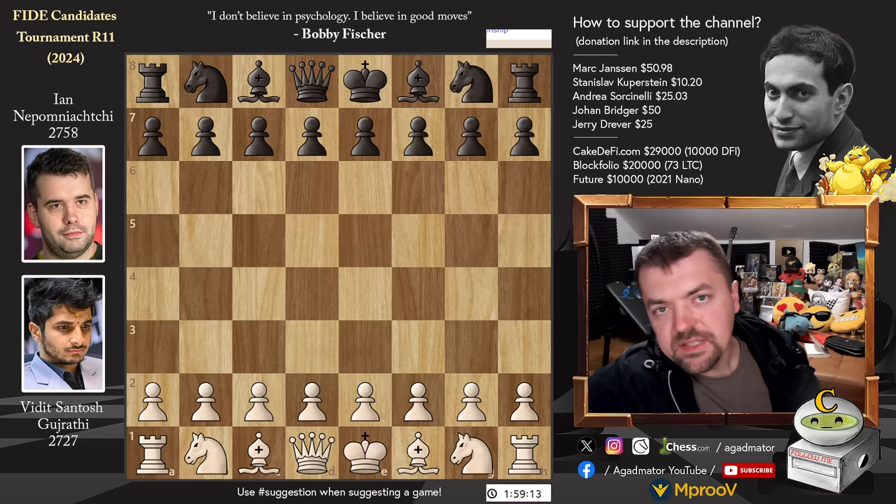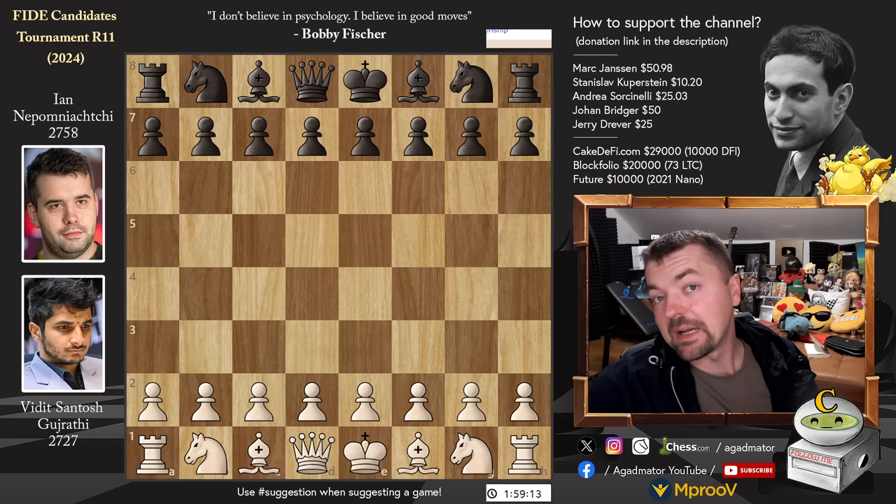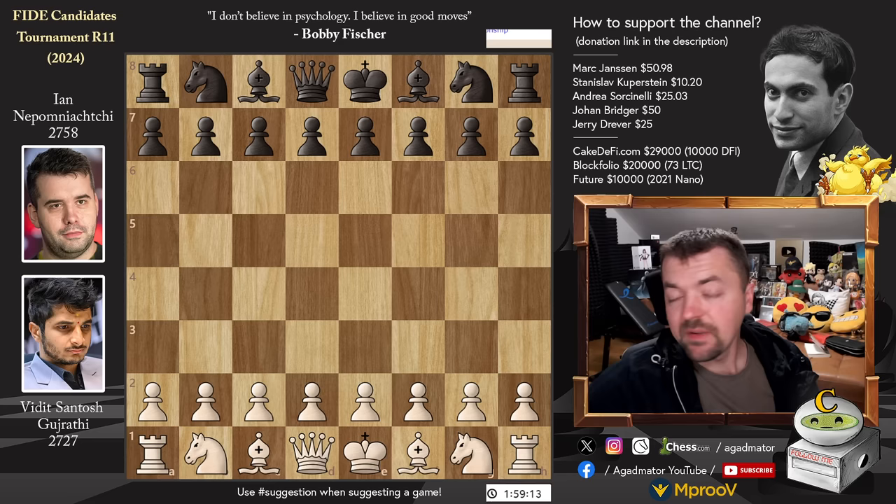Hello everyone and welcome to round 11 of this year's FIDE Candidates Tournament. The first game we are covering is Vidit Gujarati vs. Jan Nepomniachtchi — definitely a game that could decide the winner. Vidit going into the round with 5 points, Jan with 6 points. If Vidit wins, he will catch up to Jan and maybe join the leaders of the tournament.